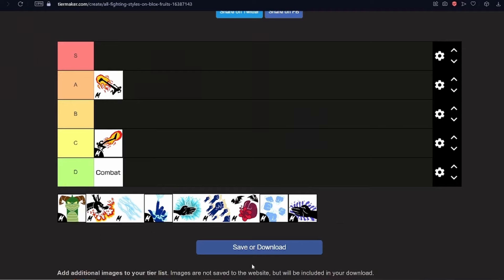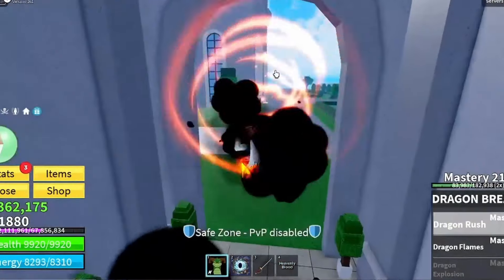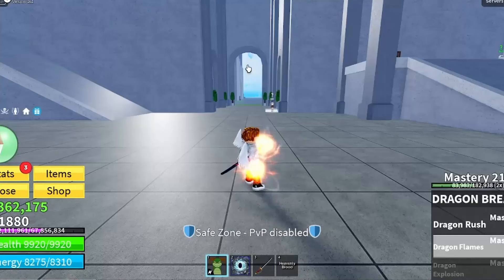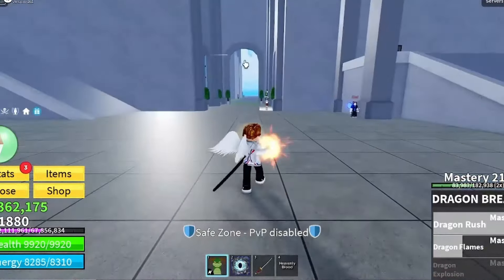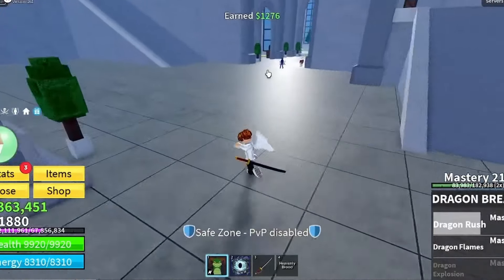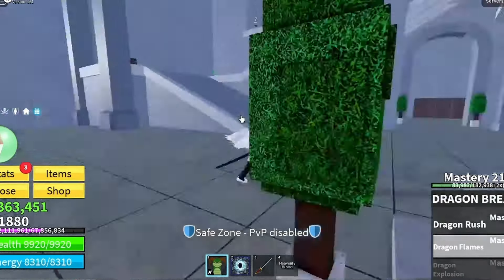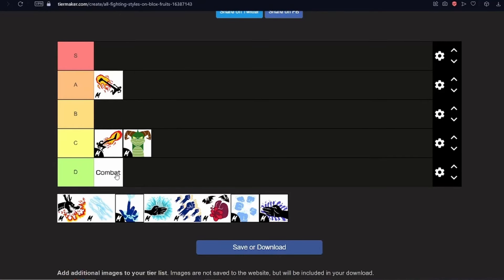Dragon's Breath — it's like the Dark Step of dragon-type fighting styles. It's not great, but there's another version called Dragon Talent. Dragon's Breath: immediately off the bat it looks very drippy. People who use it with good combos and stacked builds have earned my respect — it's not easy to use. If it's used right it's great, but I'd just use Dragon Talent instead. Going C Tier — a little worse than Dark Step.